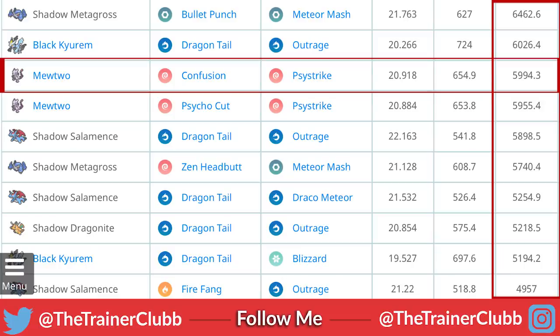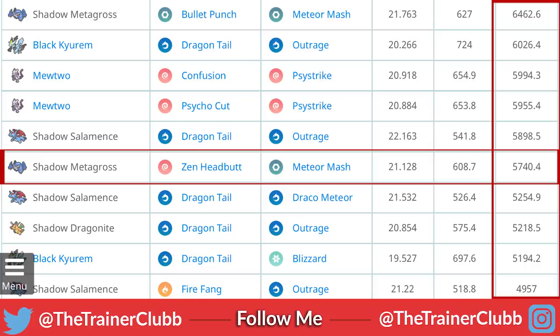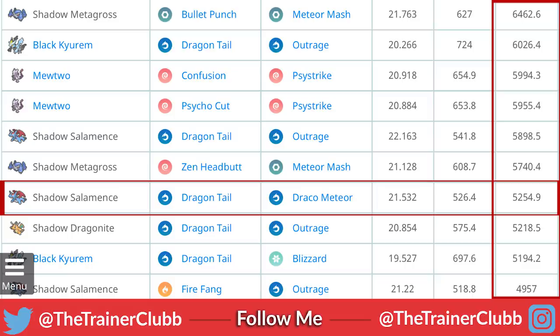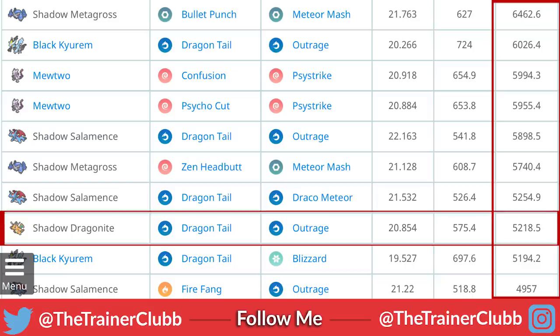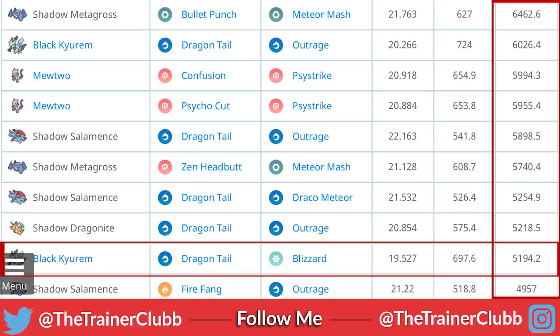Then we have Psychic Mewtwo with Confusion and Psystrike at 5,994. In fifth spot is Shadow Salamence with Dragon Tail and Outrage — the Community Day move — at 5,898. Then Shadow Metagross again with Zen Headbutt and Meteor Mash at 5,740. Shadow Salamence with Dragon Tail and Draco Meteor at 5,254. Shadow Dragonite with Dragon Tail and Outrage at 5,218. Black Kyurem with Dragon Tail and Blizzard at 5,194, and another Shadow Salamence with Fire Fang and Outrage at 4,957.